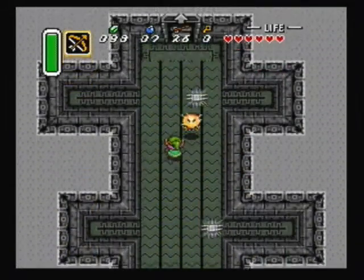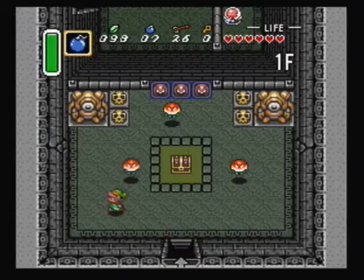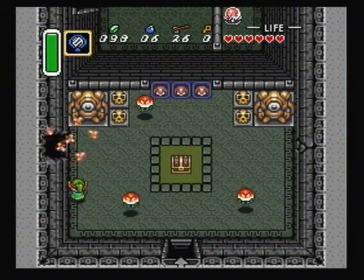Be careful as you make your way past the spike traps on the conveyors in that area. You have to use bombs on these kind of walls to blow them open. After we get the key, we'll just use the mirror to go back to the beginning of the dungeon.